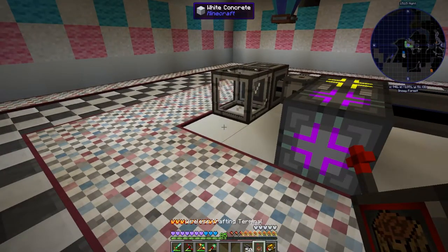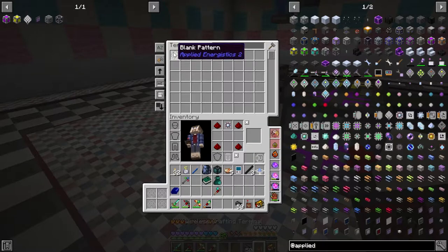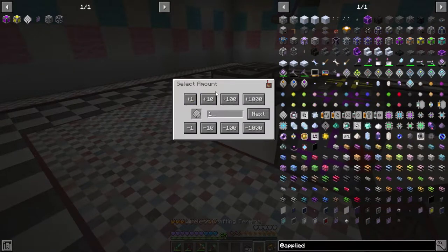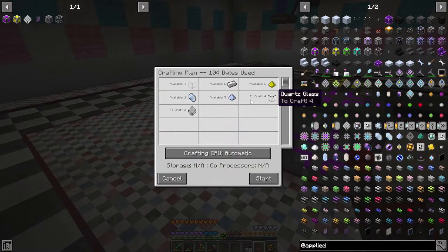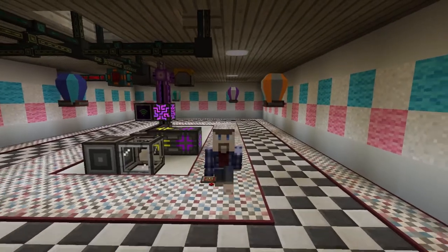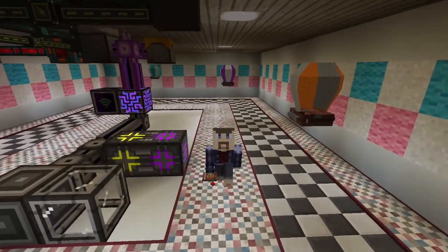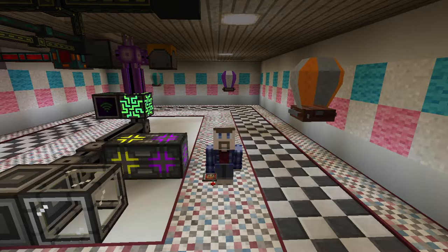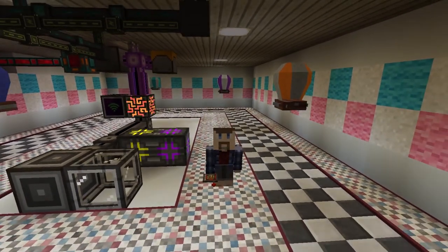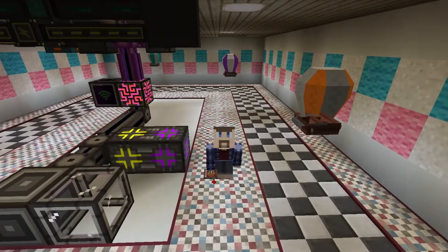Now that we have this running, we can go into our crafting terminal, search for the things we just made, and you can see blank pattern here with the word 'craft' under it. We click it, select an amount — let's craft two just to see how it works — hit next, and here are all the materials it has available. We hit start, and now we have one and two, all done. That's the basic first step for auto-crafting. We can build from here: add more molecular assemblers, more interfaces, more CPUs or storage, and there are also acceleration cards to speed up crafting.